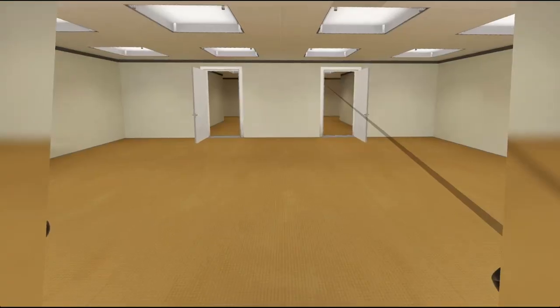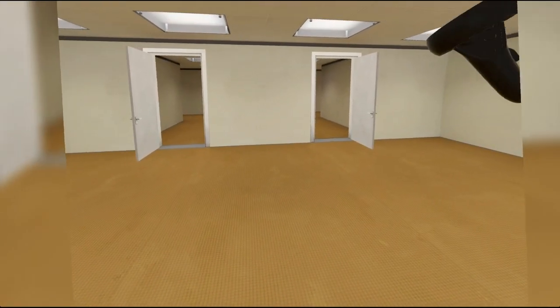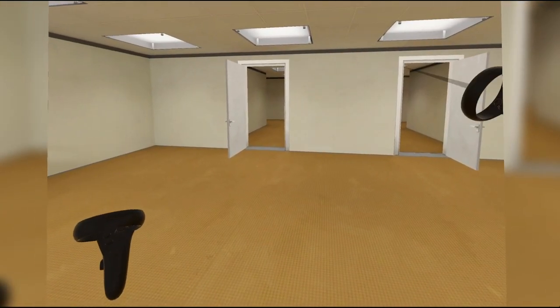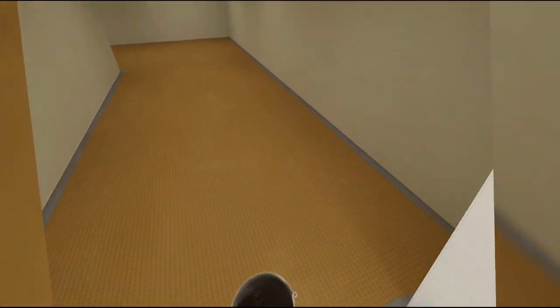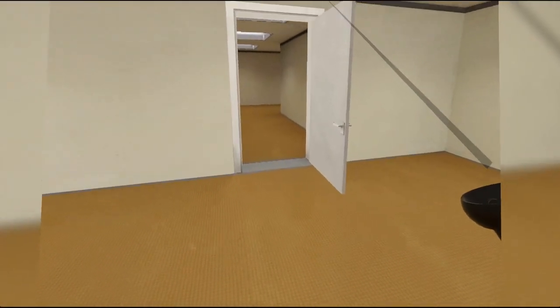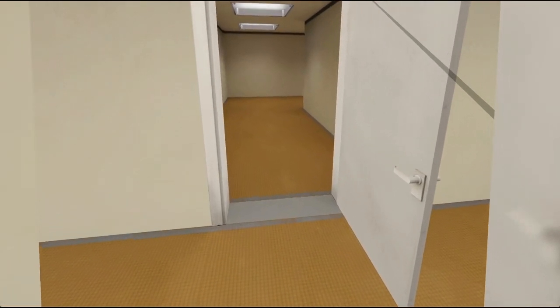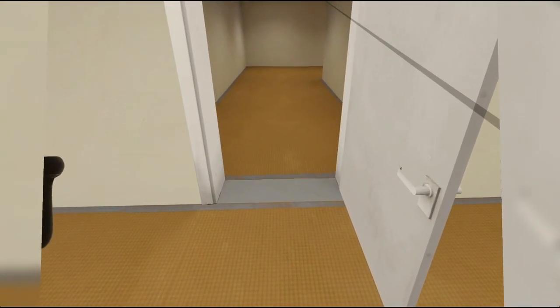One of the things that I noticed right away that was broken in VR was this door. This door is fine — I can go through it, come back, everything looks normal. But this one... the first time that I looked at it, I knew that something was wrong right away.